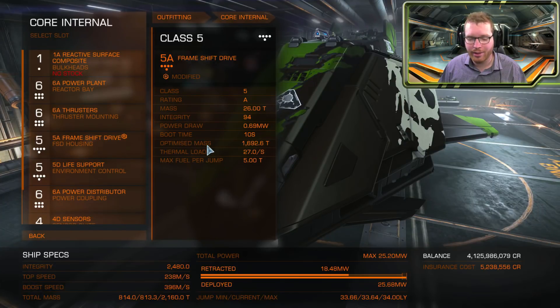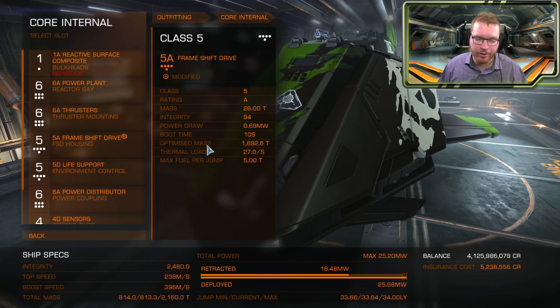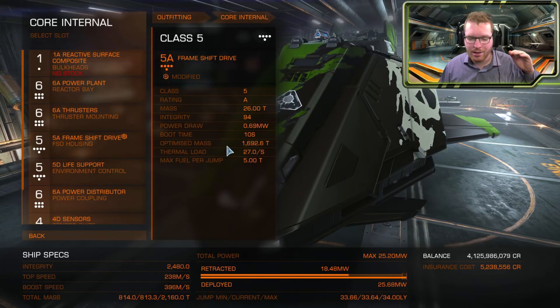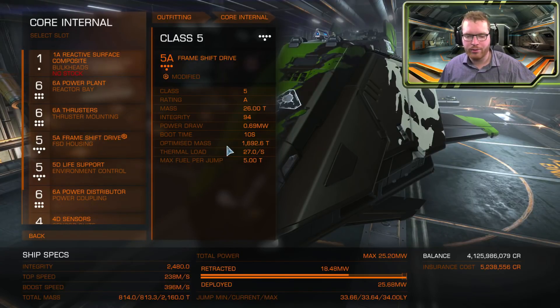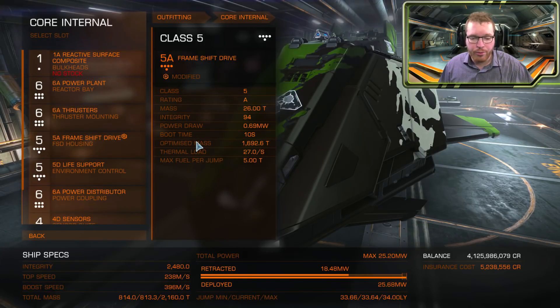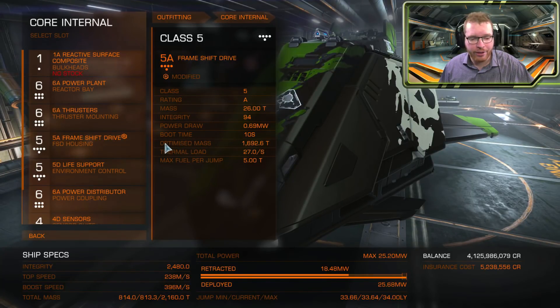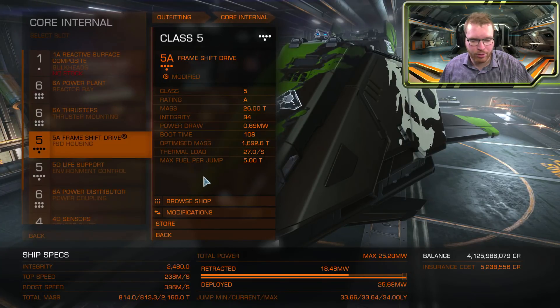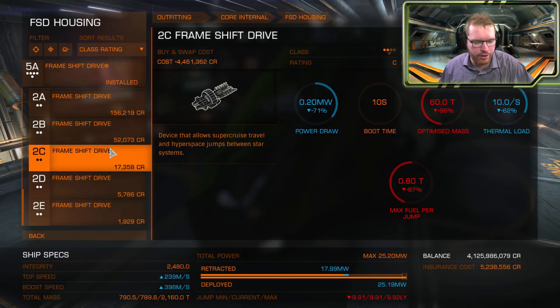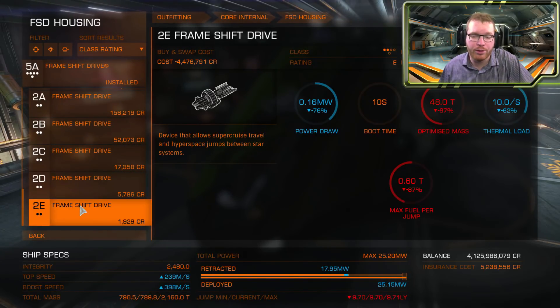The way it is calculated for the frameshift drive is different from the two others. The reason there is no min and no max is because you can go all the way down to zero tons of mass and you would keep getting an increase in jump range all the way down as far as you could go. There's also no maximum mass — you could put an else-small frameshift drive on a ship if you wanted to. So I could browse and put a 2E frameshift drive on a medium ship that weighs 800 tons, because there is no maximum mass that it can handle.